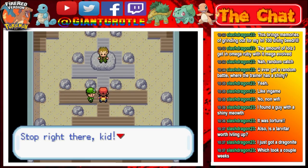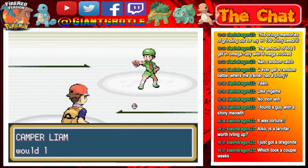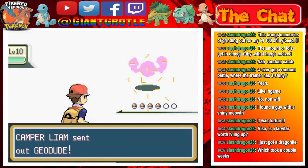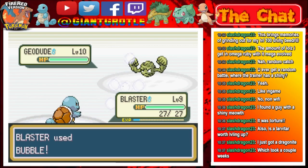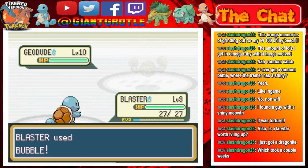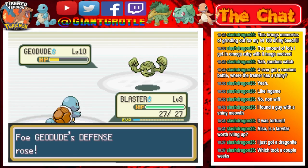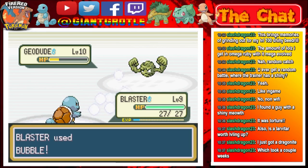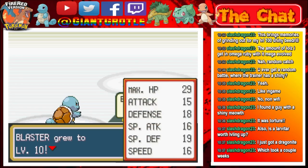Let's battle this optional trainer in the gym for experience. He says: stop right there, kid — you're 10,000 light years from facing Brock. He sent out Geodude first. It's four times weak to Grass and Water-type moves. I have Bubble, which does a lot of damage because of that four times weakness. One more Bubble should faint this Geodude — it's going to use Defense Curl, raising its defense. And there we go, the Geodude goes down. Blaster grew to level 10 and learned Withdraw.